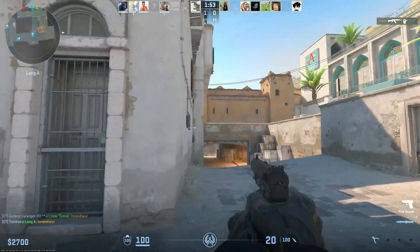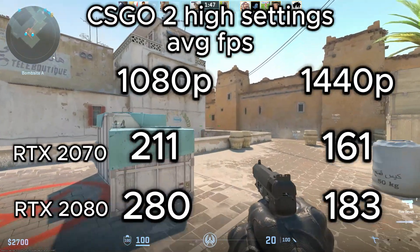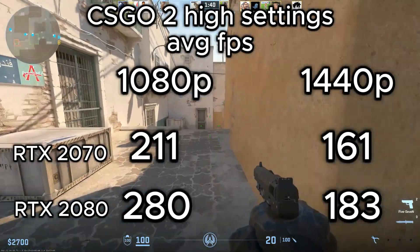CS2 also saw some huge FPS results. On high settings we got 280fps average for the RTX 2080 and 211fps average for the RTX 2070. Even on 1440p we are well above 120fps on each card, which is the standard refresh rate for high FPS competitive titles.